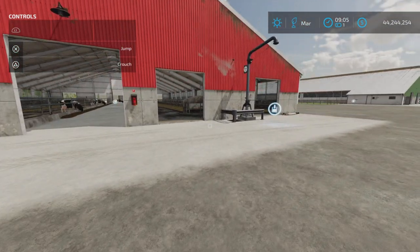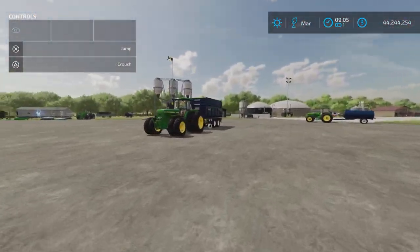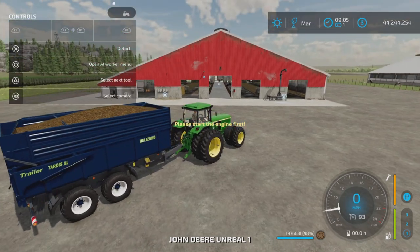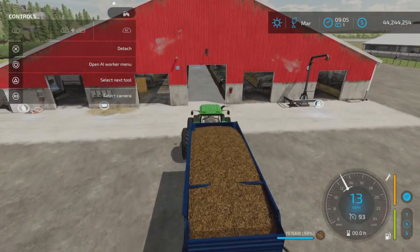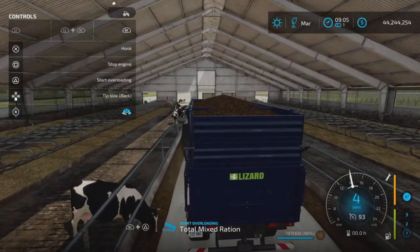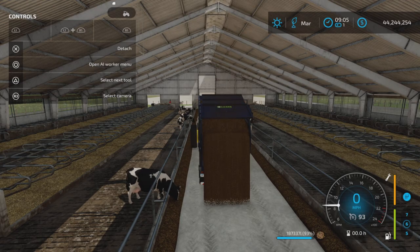Demonstrating food input — showing it on just one barn since they're all the same. The food goes in the same spot on all four barns, none are different. There we go, food going in — very nice.